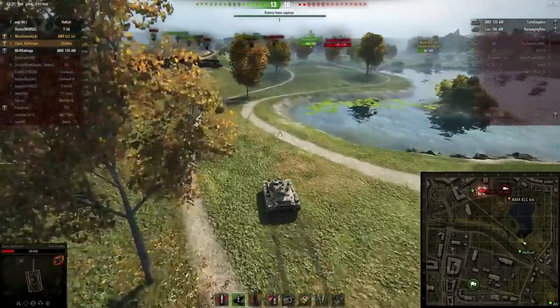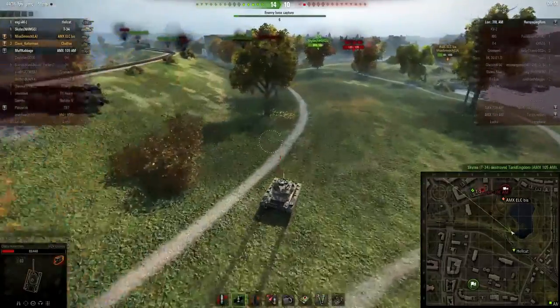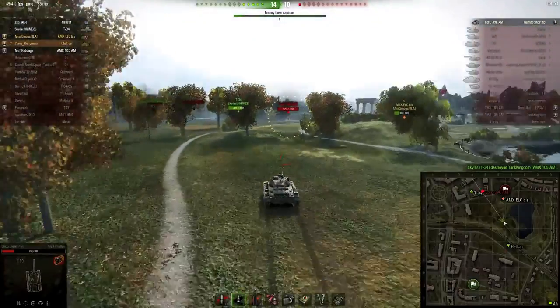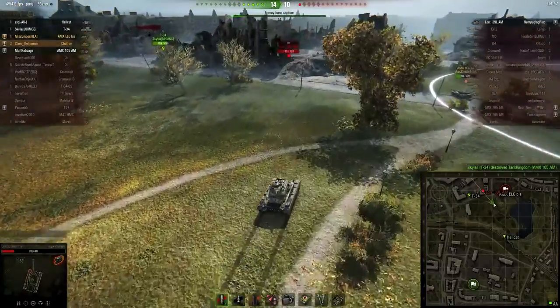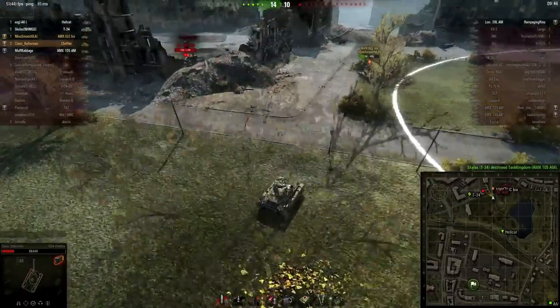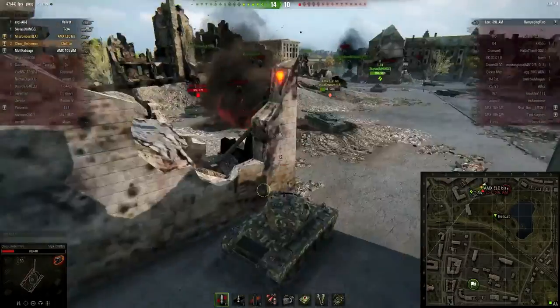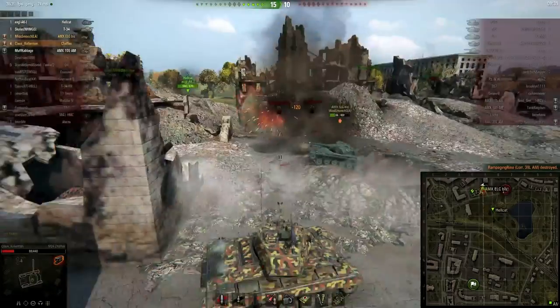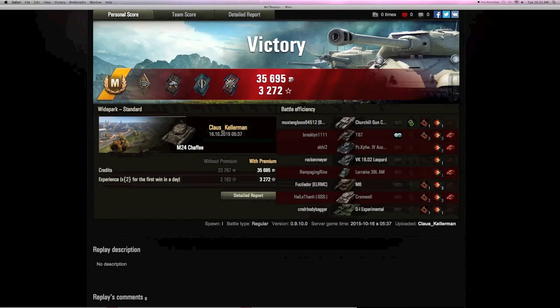Miss Smooch is already down there. Klaus races to see who can get one more kill — look how fast the Chaffee is! They make a bet on who gets the arty first. This time it's not ladies first — Klaus races ahead but hides behind a building so Miss Smooch can't shoot him accidentally.